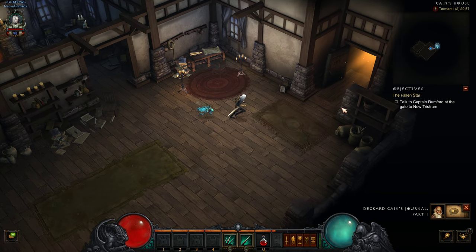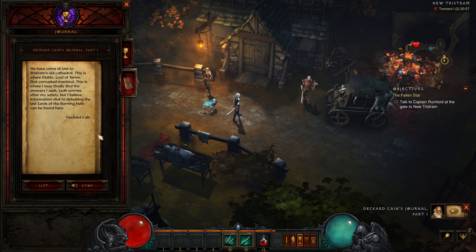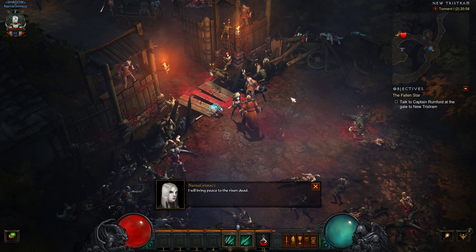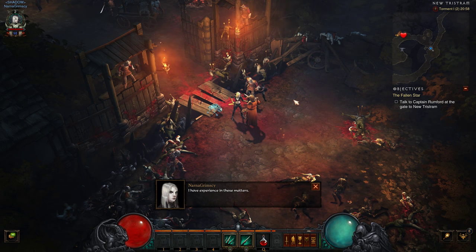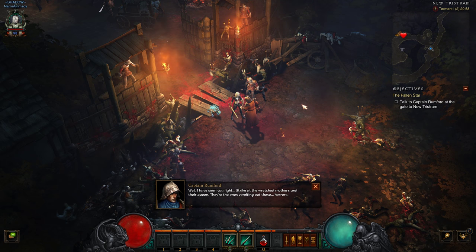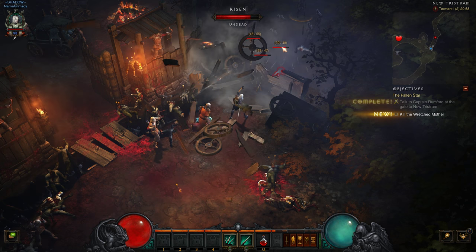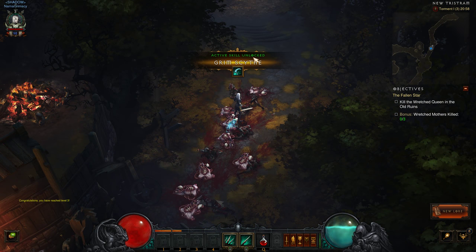We have come at last to Tristram's old cathedral — this is where Diablo, Lord of Terror, first corrupted mankind. This is where I may finally find the answers I seek. Leah worries after my safety, but information vital to defeating the last lords of the burning hells can be found here. Strike at the wretched mothers and their queen — they're the ones vomiting out these horrors. The beginning is a little heavy on dialogue, but of course this is setting the scene.